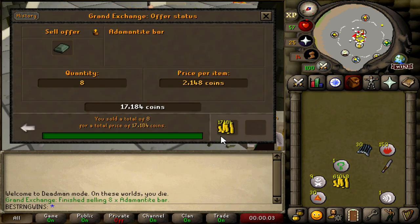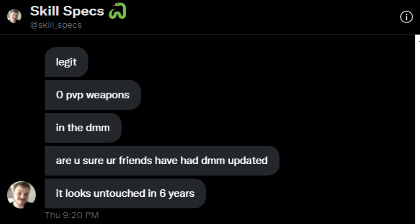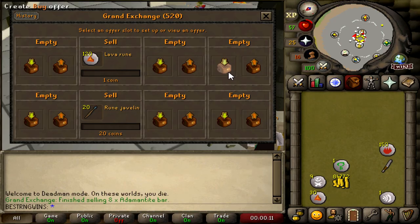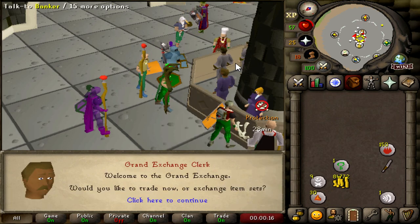DMM from scratch, episode 2. Kill this account, receive 1 bill GP on the main game — it's that simple. Today's video is sponsored by Skill Specs and Torvesta, both of whom would play this tourney if it ever got reset or got any updates. So come on Jax, hook it up.